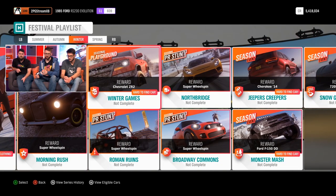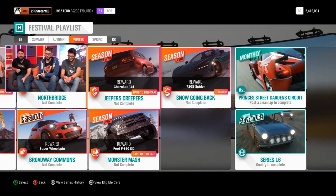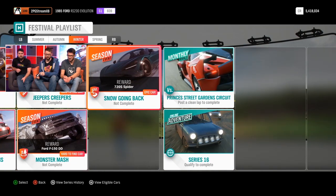And then from the winter games, you can get the Chevrolet Colorado ZR2. We've also got a new showcase remix called Morning Rush, which we'll be taking a look at in a little while. We've got Jeepers Creepers, where you can pick up the Jeep Cherokee, and the Ford Diberti Design F-150 pre-runner from Series 15. Last but not least, Snow Going Back, where you can get the 720S Spider.